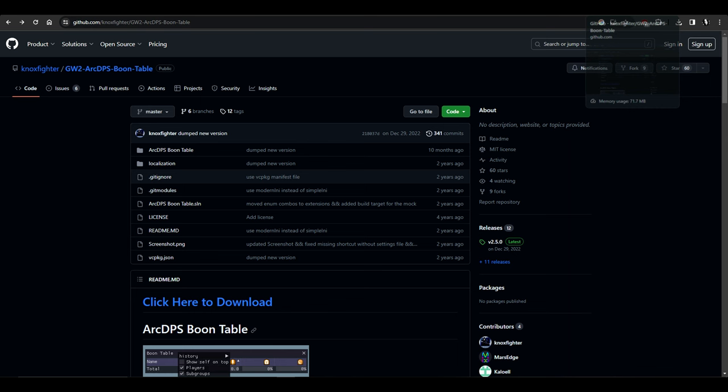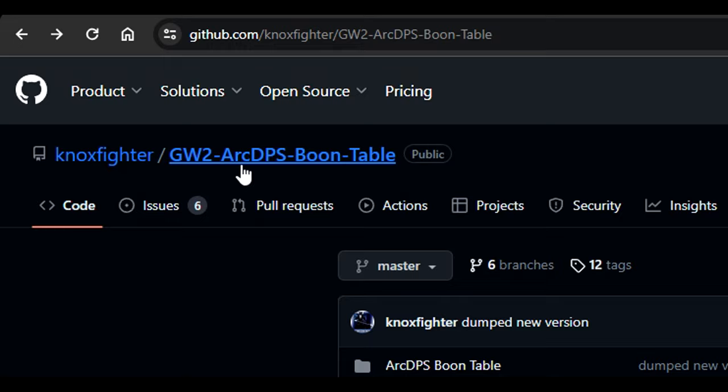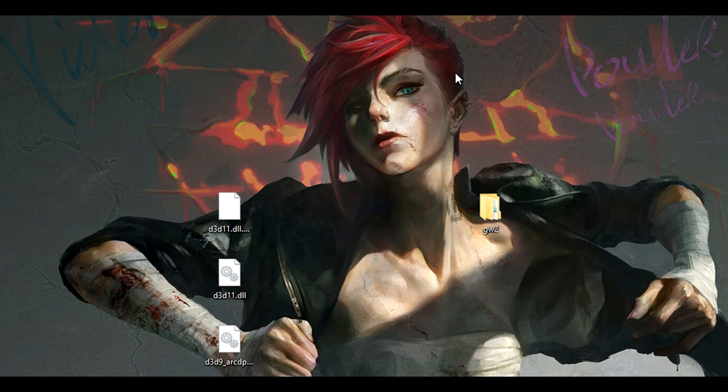Now we'll download Boon Table. You download Boon Table from GitHub, from Nox Fighter's page. It's named 'Guild Wars 2 ArcDPS Boon Table' and it says 'click here to download' in large blue font. You need to download the DLL file — I downloaded this too and it's on my desktop waiting for us.